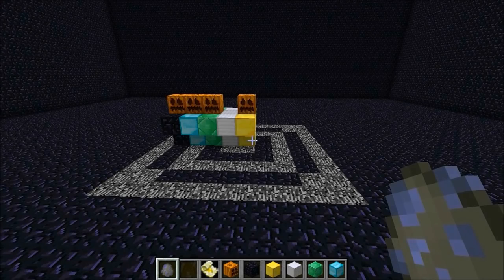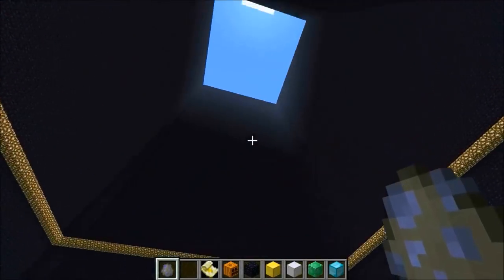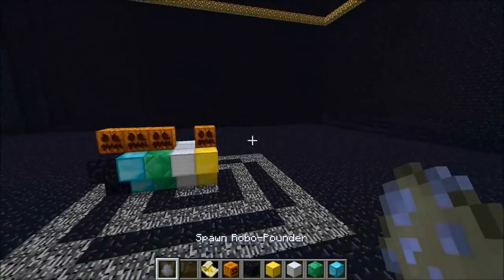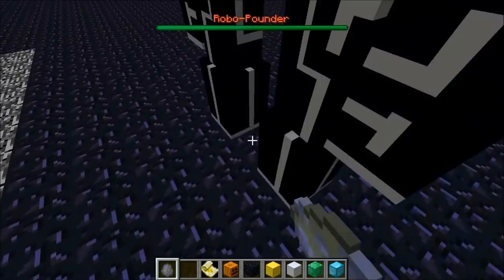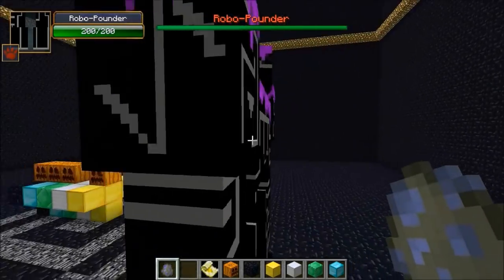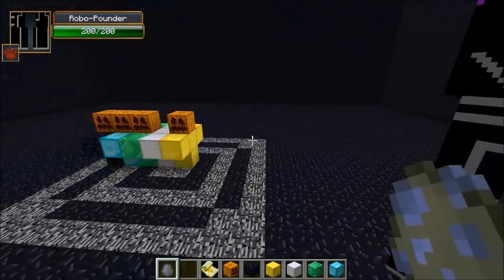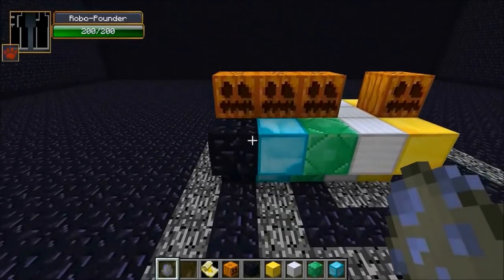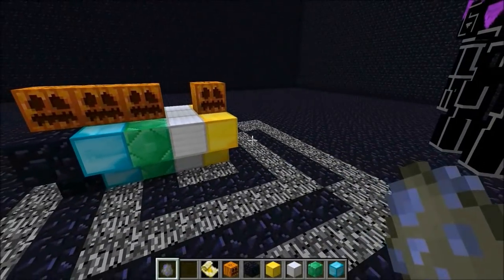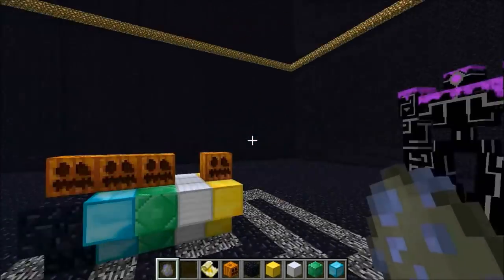Hey guys, it's Pat, welcome back to another mob battle! Today we're in a different arena. It's gonna be the Robo Pounder against all these golems. This dude loves to break everything — he's got 200 health, a giant robot, extremely powerful from the Ore Spawn mod. He's going against the obsidian, diamond, emerald, iron, and gold golem, all on a team against him.